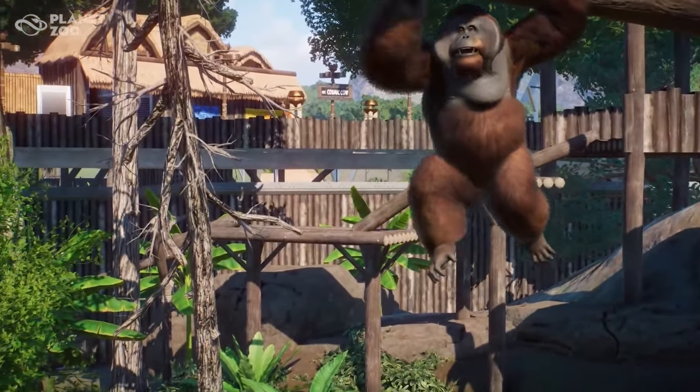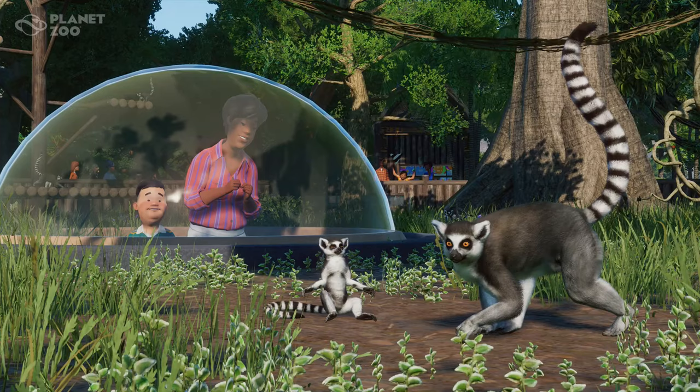Next we have the confirmation of viewing domes — check this out! This morning Frontier released a sneak peek photo showing red pandas behind what looked like a glass screen, which is obviously this viewing dome you see here with these ring-tailed lemurs. In the live stream, the devs confirmed that you'll be able to place this in any of your exhibits and have guests get a very close look at your animals. Even more exciting, they confirmed that this viewing gallery will also work underwater!